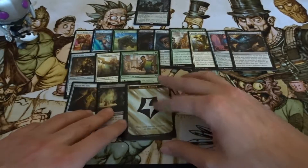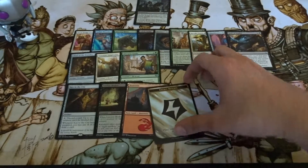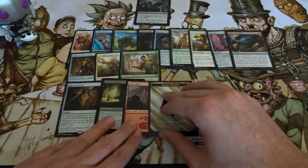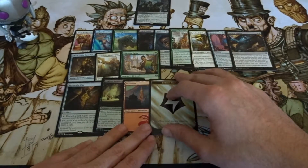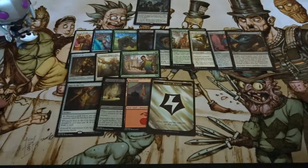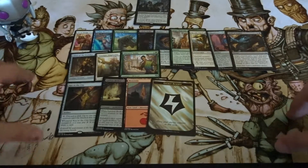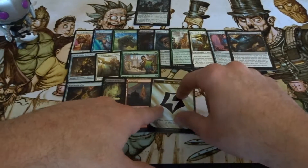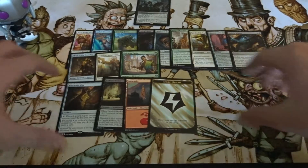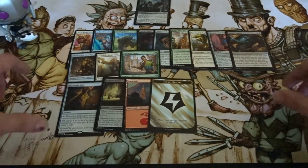I guess this is one of the newer printing packs, because I know in the original print run for Kaladesh they did not include energy counters for whatever reason — mistakes happen. I have a much better energy counter made by the same person that made this playmat. If you don't know who that is, it is RK Post — amazing art. Links and a small description of the tokens from RK Post and the playmat are in my last video, so if you want to know more about this new playmat and some custom tokens, go ahead and check out the other video.